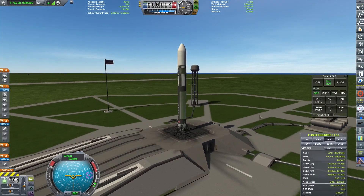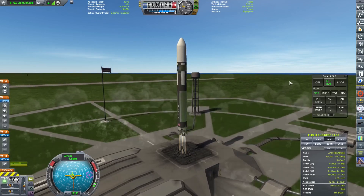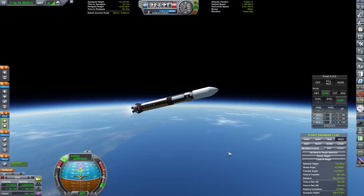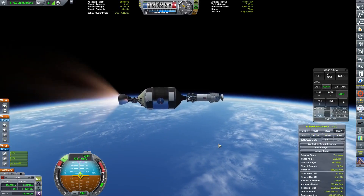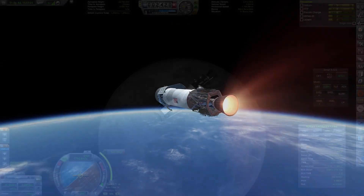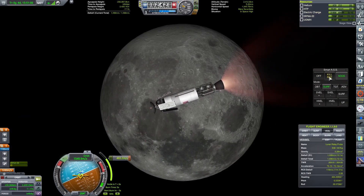To transmit data from the far side of the Moon we're going to need a relay probe, so that's what this mission is for. The relay probe is pretty light, so that's why we can get away with launching it on an alpha launch vehicle instead of a beta. After reaching orbit with the second stage we can fire up the Agena and head to the Moon. With one relight I could easily place the satellite into a stable orbit of the Moon.